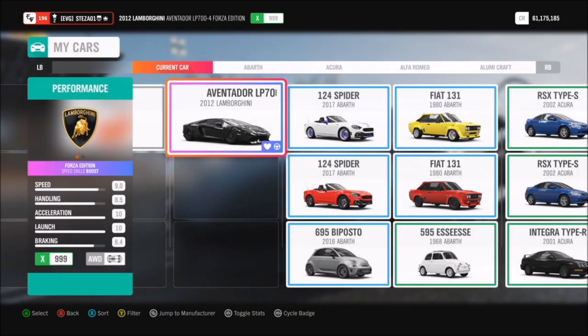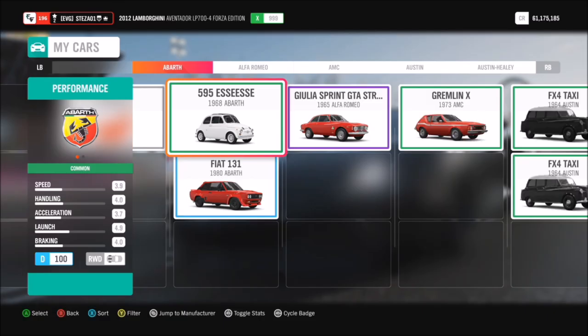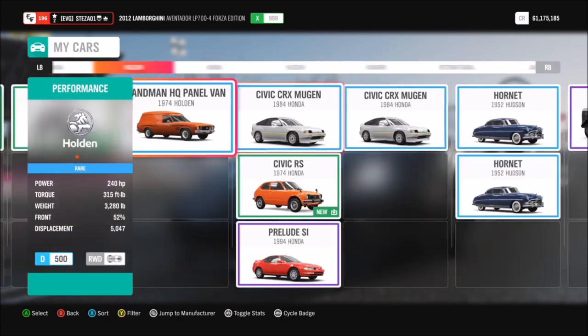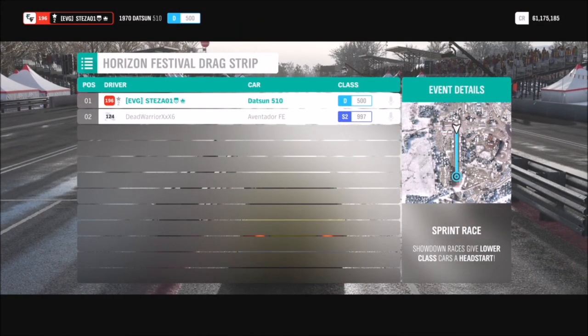You'll then go back to the Horizon race select, pick your custom event drag strip again — it's a showdown — and change into a D class car. Again, it doesn't matter what car it is, just as long as it's D class. I went for my Datsun 510 as I'd tuned it a bit and it was the fastest D class I had, because it means you get the race over with a lot quicker and you're not taking ages up the drag strip with a slow car.